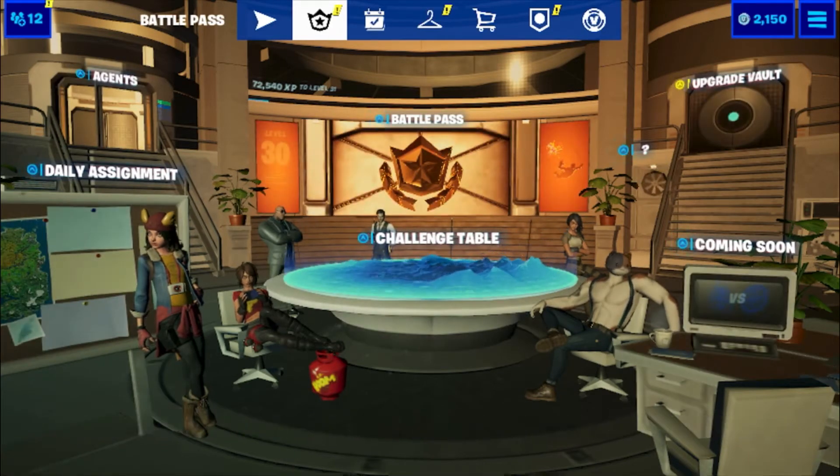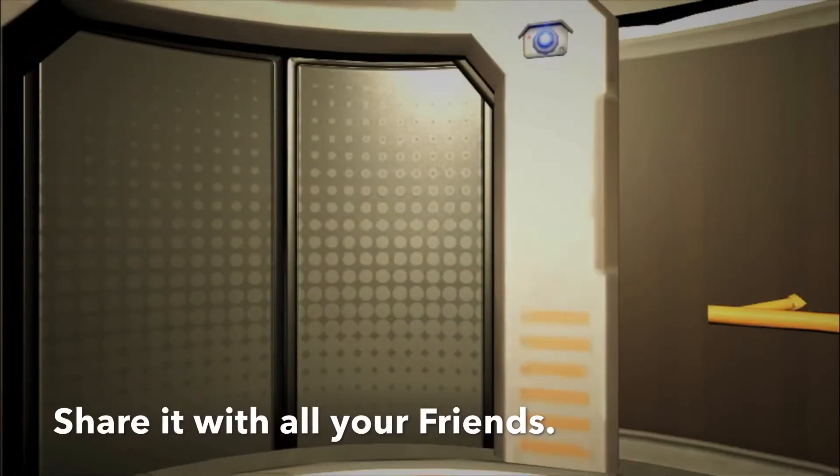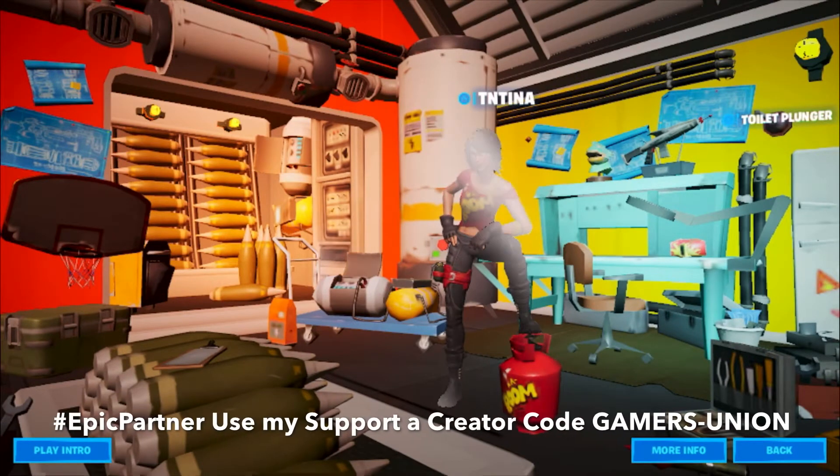These are the Deadpool challenges for week 3. What you want to do is click on Agents, then click on the Deadpool one. There it is guys — the toilet plunger. We're going to click on it.